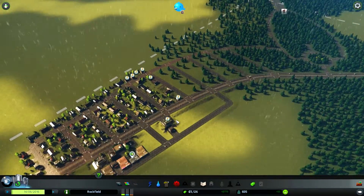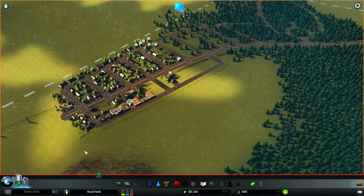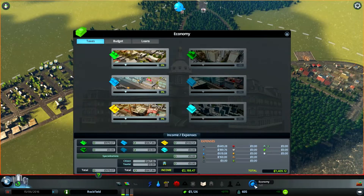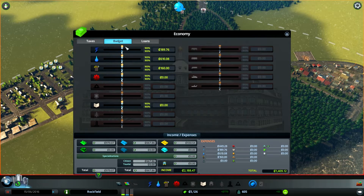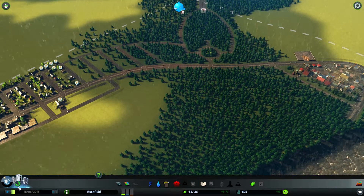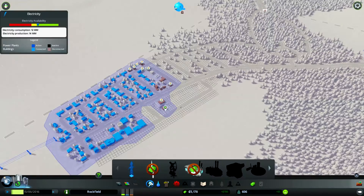Oh crap, I haven't been keeping an eye on my power. It's okay, we can fix this - we can increase the power budget until it fixes our availability issue. There we go. Electricity problems temporarily solved.